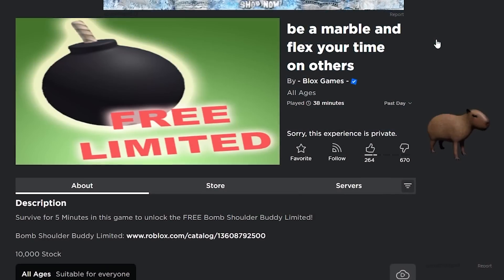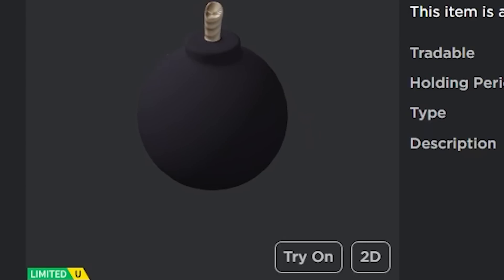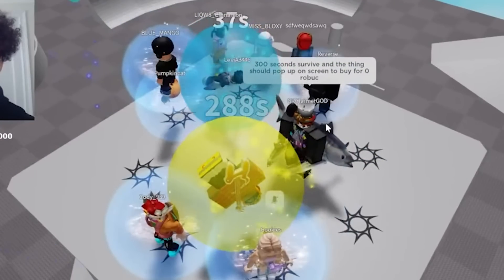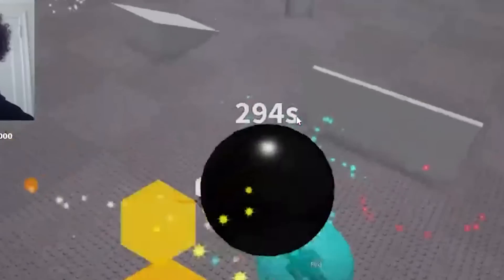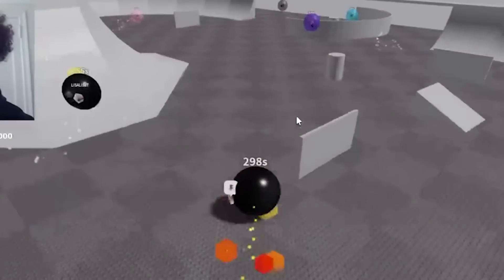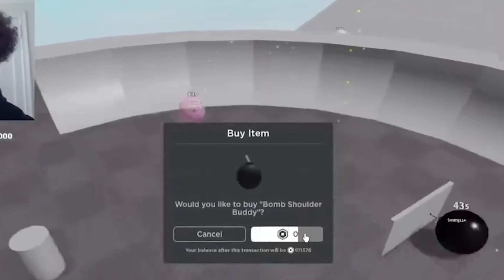First I found this game called 'Be a Marble and Flex Your Time on Others,' and from that you can get the Bomb Shoulder Buddy hat, which is a free limited item. Basically what you had to do is survive in the game for a total of five minutes, which doesn't sound super difficult, but trust me this one took me a very long time to actually do. I ended up getting the free limited at the end but it was very difficult.